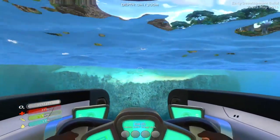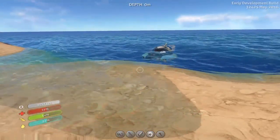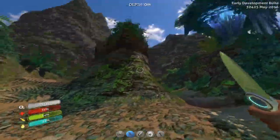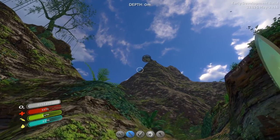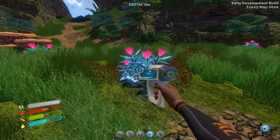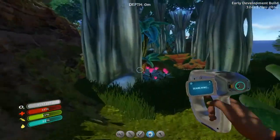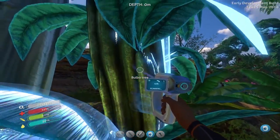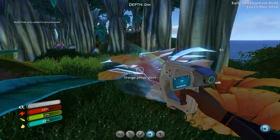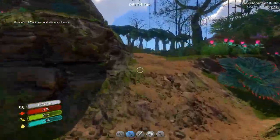Right, let's park up. The Seamoth's there — we've got the beacon on it so we're not going to lose it. That looks man made. What's this thing? Pink flower — entry added to the encyclopedia. Lots of things to check out. Bulbo tree. Orange petals. Looks like there's loads to scan here, I might just do that at a later time. We'll just go for a little explore of this island.